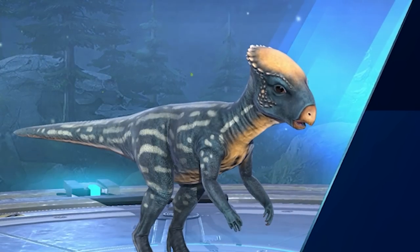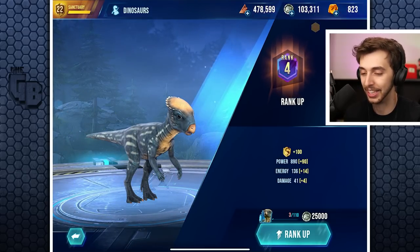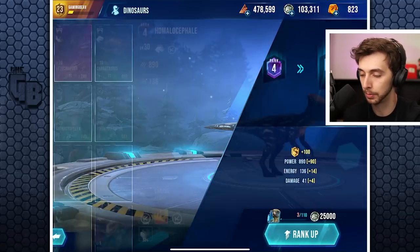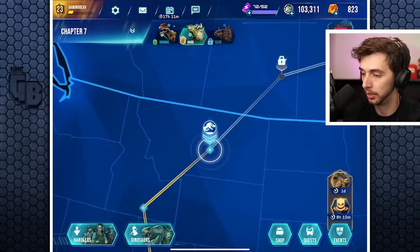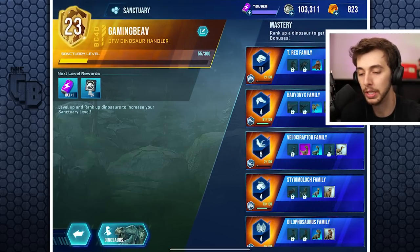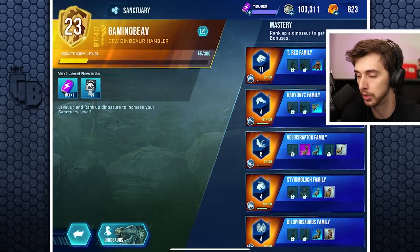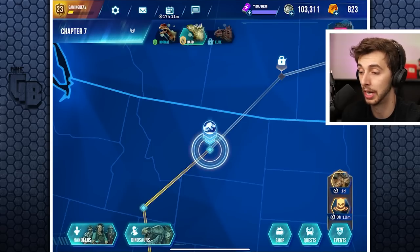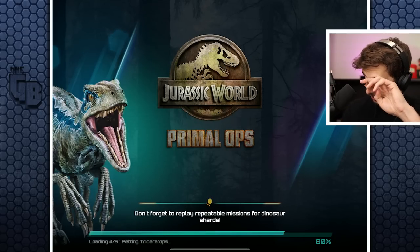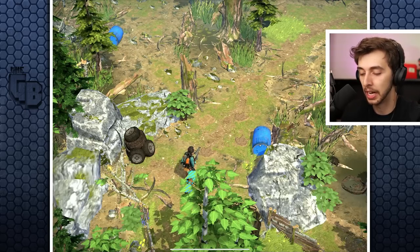Oh yes - we can do a rank four! Oh he's T-posing, he needs a hand - there you go, rank four. What do we even get for ranking up? It says rank 11 but do we get anything? To unlock everything for the Velociraptor I need Eraisaurus and Blue, and that's not going to happen anytime soon.